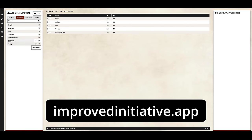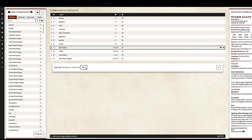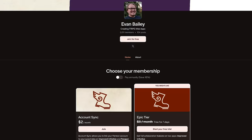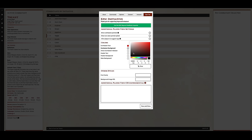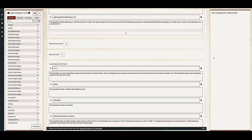Improved Initiative is a full combat tracker that helps you track initiative, keep track of monster stats and abilities, roll attacks and damage, and track HP. It's what I use to run all of my campaigns and it has made running combat so much easier. Improved Initiative is free to use and comes with all the SRD monsters preloaded. You can also add monsters manually or import a JSON file to bulk import monsters. The free version is fully featured. But if you sign up to the Patreon at the Epic tier, you get Account Sync, Player View customization, and the D&D Beyond Importer — which lets you use a Chrome extension to automatically import monsters from D&D Beyond into Improved Initiative. Head to the link in the description to try it out.